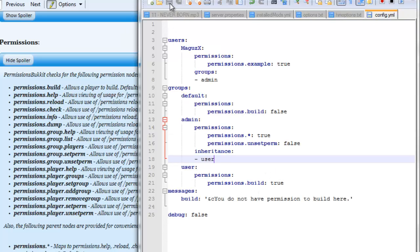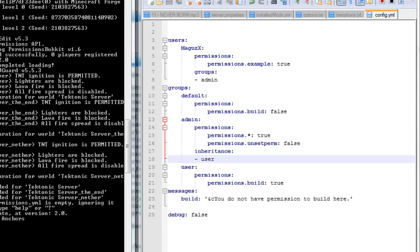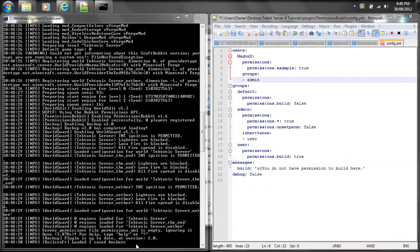Hopefully that helps you understand how to set all this up. So once you're done, you're going to have to save it and you will also have to do a command in the console — or if you have the permission, you could do this command in game. What it is, is you have to type in perm reload, and that way the configuration file gets reloaded. If you don't do that, you would have to restart the actual server, so that's just a way to do it without restarting.